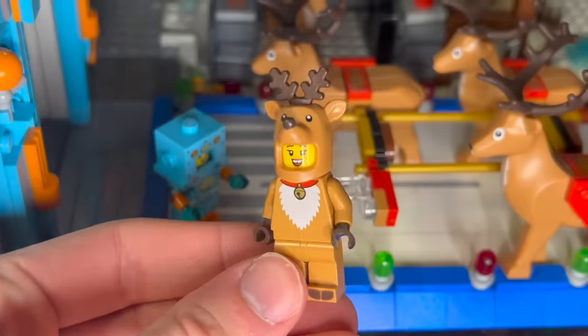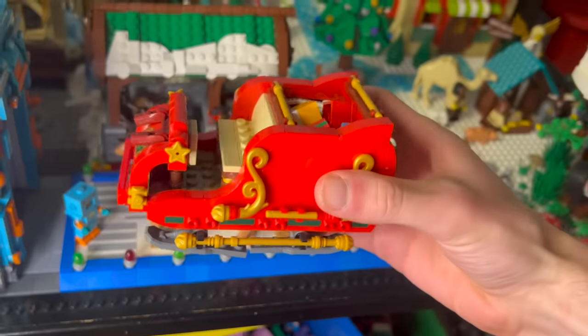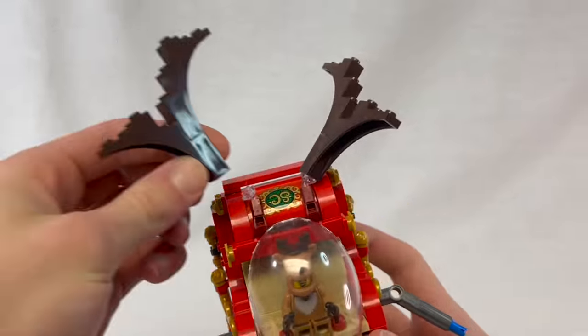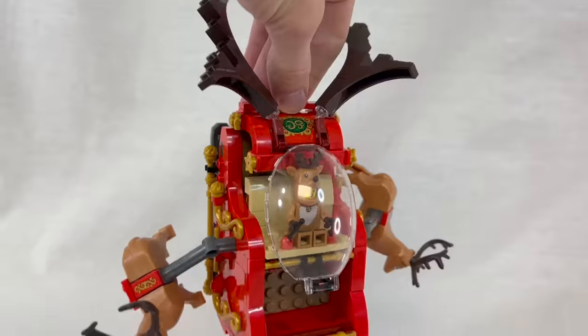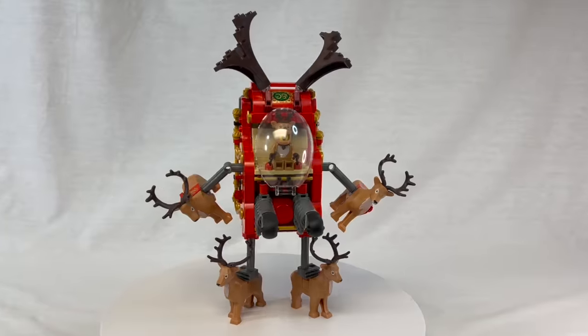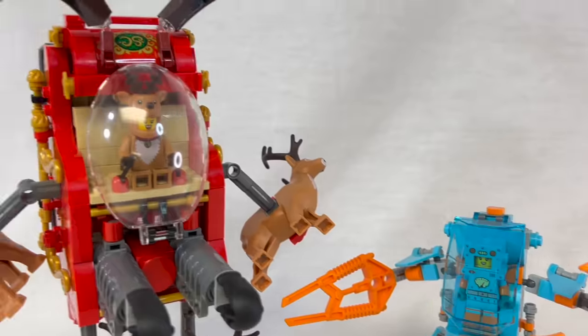The first figure to recruit is Ruby. She proved herself capable of leading Santa's sleigh, so I wanted to incorporate the actual sleigh into her mech. I flipped the seat around to form a cockpit that we can attach arms, legs, and antlers onto. Reindeer hands. Reindeer feet. Okay, we need to stop before this thing gets too powerful. This thing looks nothing like a sleigh anymore, and I could not be happier. Welcome to the squad, Ruby.